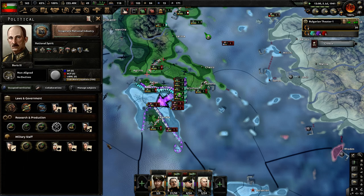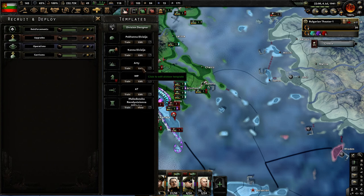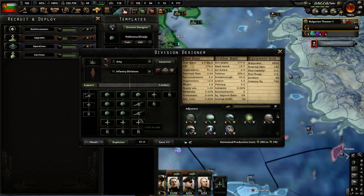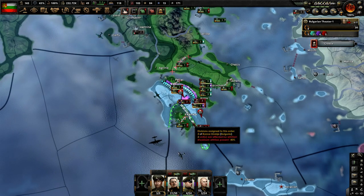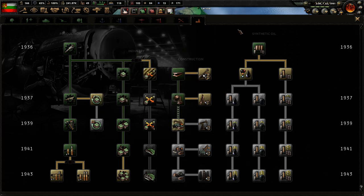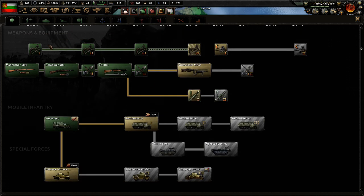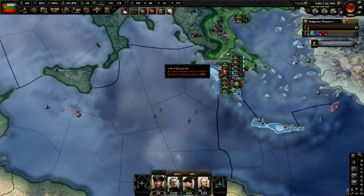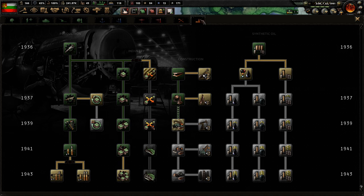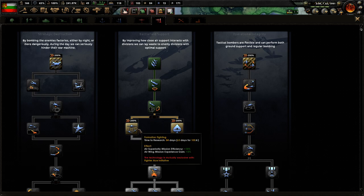I'm getting this question a lot — doesn't the Artillery Expert only work with division templates that are totally artillery? We're using 7-2 here, and this is an Infantry Division — it's listed as an Infantry Division. I looked on the wiki and basically it says nothing about the Artillery Expert modifying a division — it only says Artillery. So from that I take it that all of your artillery in your divisions are buffed. If I'm wrong about that please leave a comment down below and we'll get this sorted out.